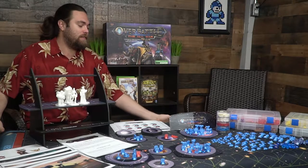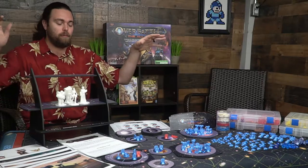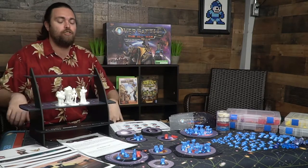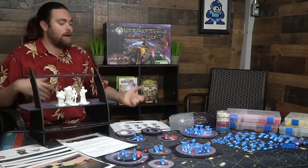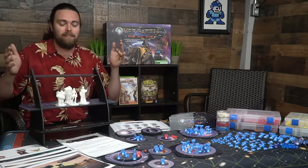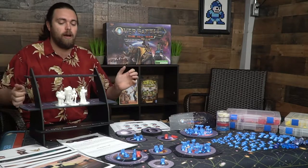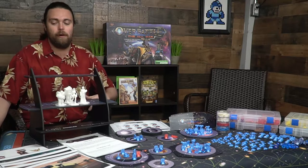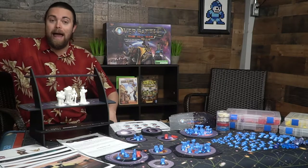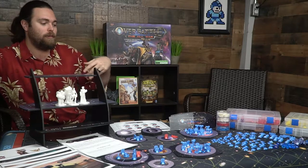This table topper thing is actually going to be the exact size you would need for one of those table topper tables. Anyway, this is the game — there's a lot of stuff going on, it's a war game, it's massive, it has different colors and all that. We have a tiered battle system here on the side of the board, a normal battle system, and mats you can put together depending on how big the game is going to be.